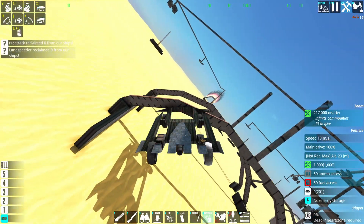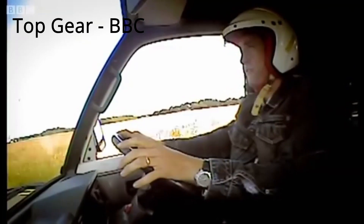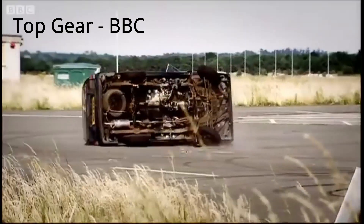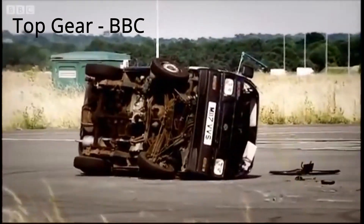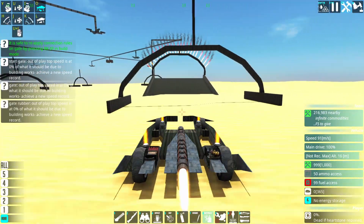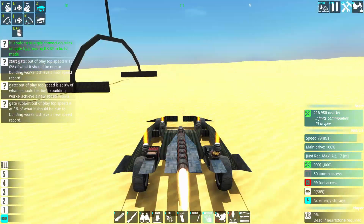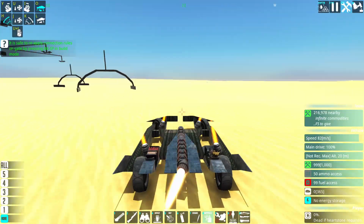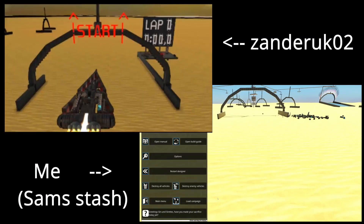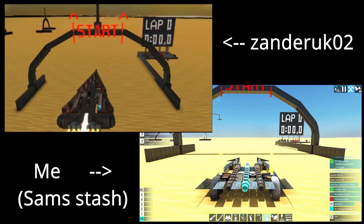Cars tend to flip on sharp corners — I'm going to give it a bit of the old Scandinavian flick. Despite having a massive wheelbase, mine was very unstable on corners too, so I added some down thrusters and some turning thrusters for better turning. So there we go: our finalists — Xander's Thrustcraft versus my race car.